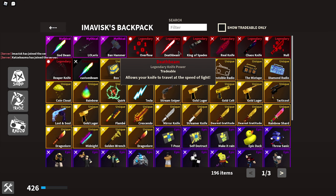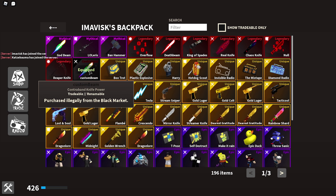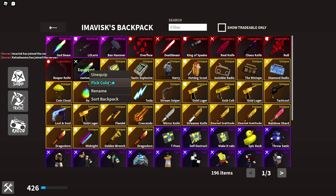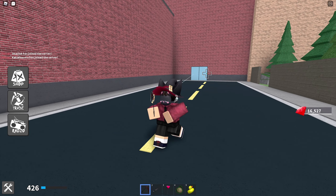You might be wondering what's so special about Custom Beam compared to Hyper Beam — they have the same icon, as you can see. But the special thing about Custom Beam is, well, the name says it: you can customize it to your liking. You can choose the weapon color, and we're going to start with the color black right here.